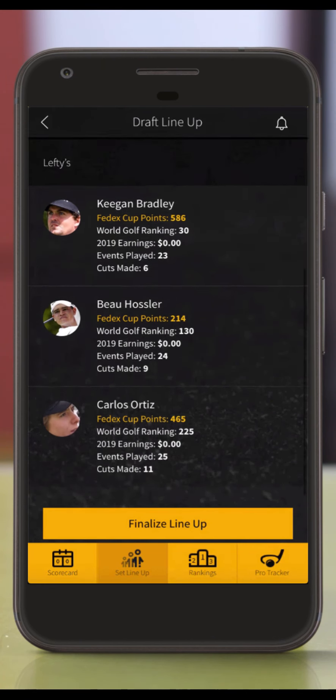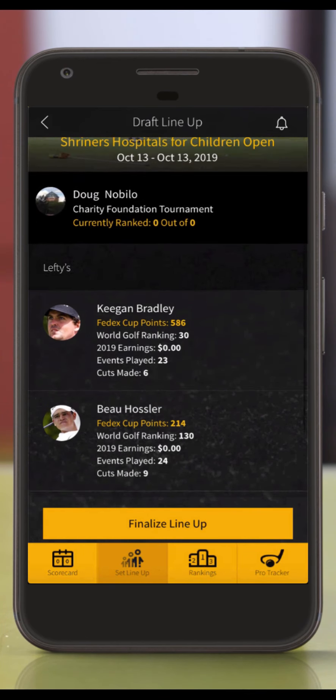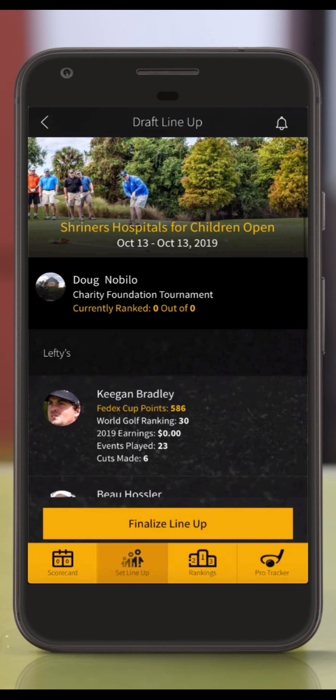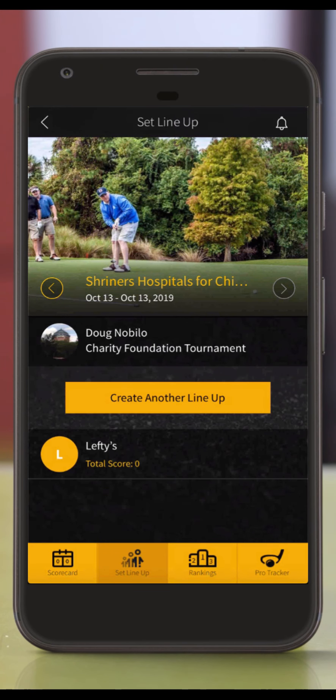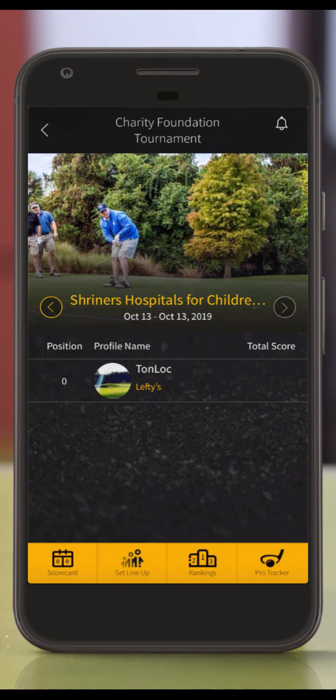These pros are randomly drawn from three groups of players from the previous PGA Tour event round. The groups are split up by World Golf ranking, so you'll have your top players in the first group and your lesser-known players in the last group. Once this is done, press the finalize lineup button on the bottom of the screen to lock in your team. You can then press the back arrow in the top left corner to view your lineup and press one more time to get back to the league details page.